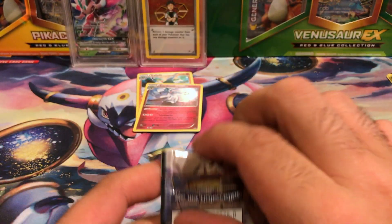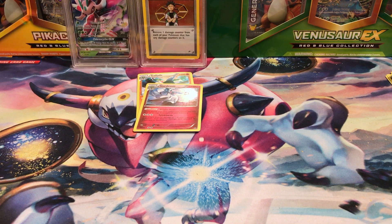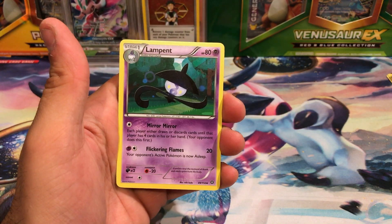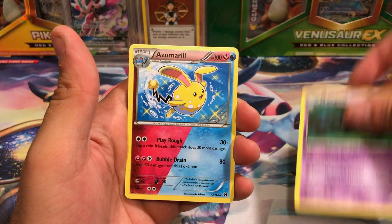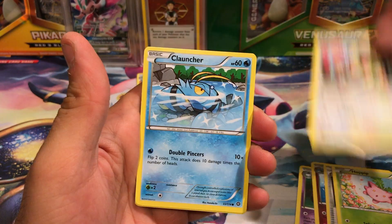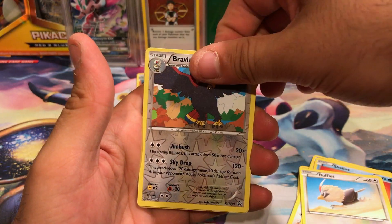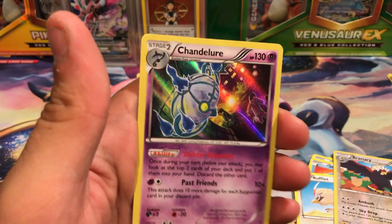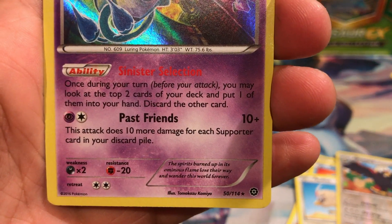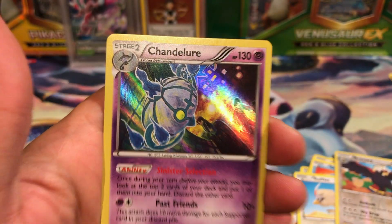Last pack here is Steam Siege. As I always say, I never open enough Steam Siege — that's why I don't get good pulls out of it. We got a Lampent, dual-type Azumarill, a Special Charge, a Hoppip, a Meowth, Clauncher, Shellos, Rufflet, Reverse Holo Braviary. And our last card is a Holographic Chandelure. Chandelure always looks so cool, and I love its little description: 'The spirits burned up in its ominous flame lose their way and wander this world forever.'